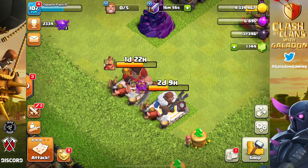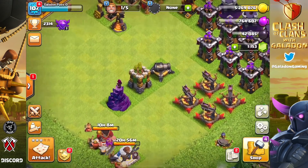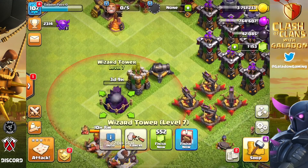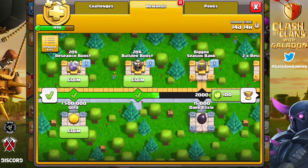More resources and Elixir — Elixir storage is maxed out all the way. It will not hurt at all to use a Rune of Elixir. We go ahead and upgrade a Wizard Tower to level 8, which feels good because those brand new Town Hall 11 defenses are just finally about to catch up.